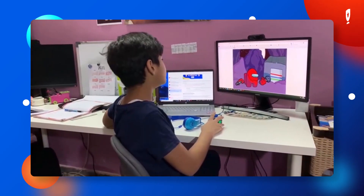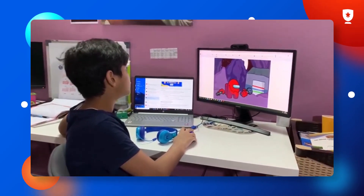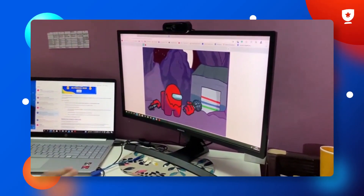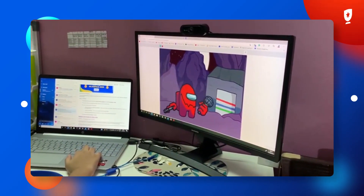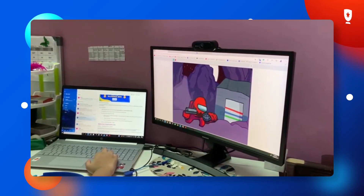This project of mine is called Red Imposter Simulator. When you click the flag, it starts moving and the background music comes. And with these arrow keys, it does different poses like this.